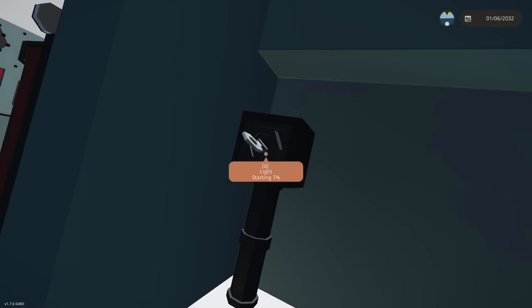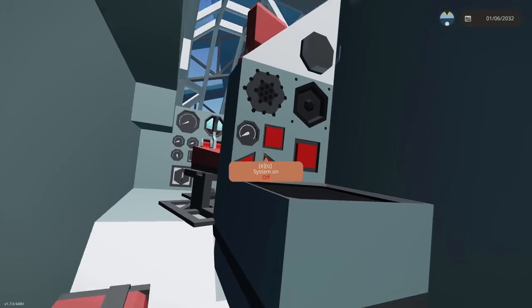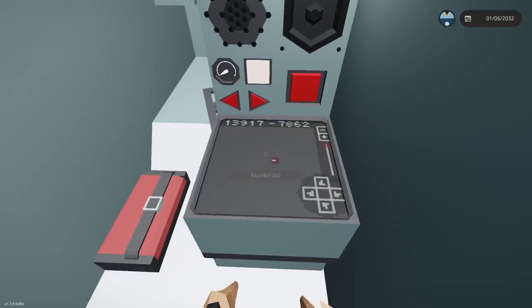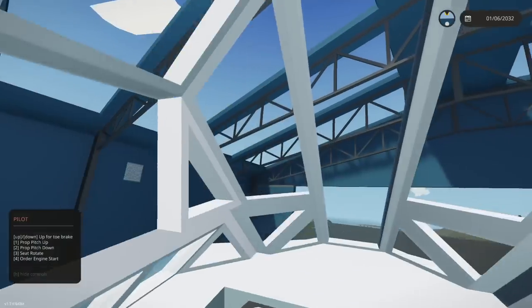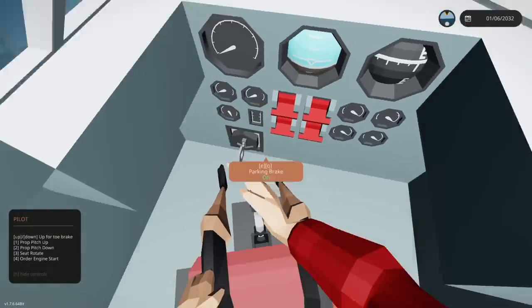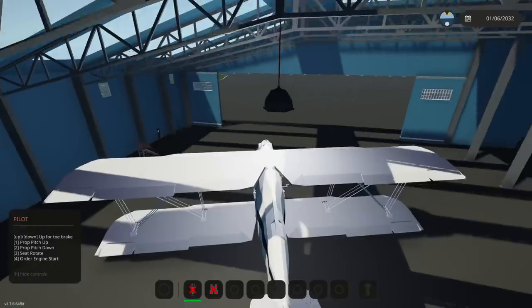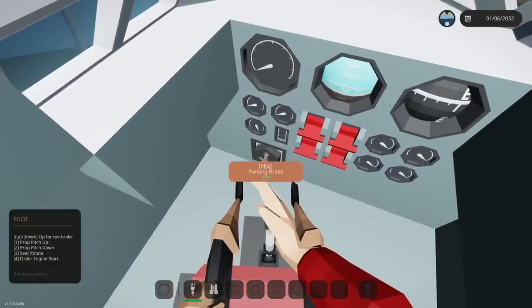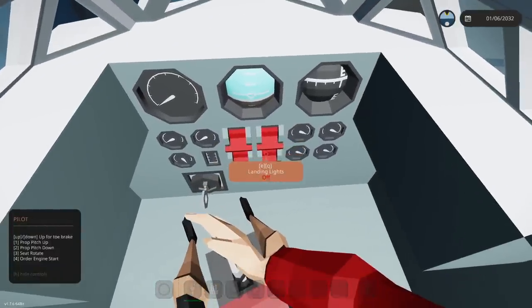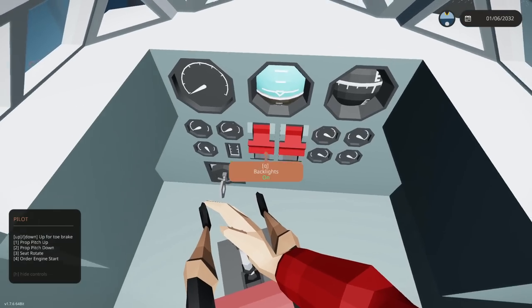Alright, make our way upstairs. We now have more lights — there are lights everywhere. We have a system right here for navigation, and also a channel for talking and stuff. The seat appears to be broken. We are slowly going sideways. I don't know how this is going to work. Order engine start — I pressed it. Is it going to work? I don't know.